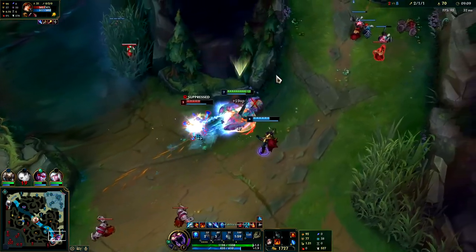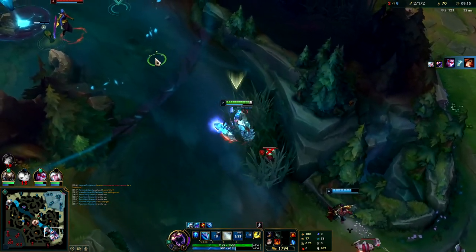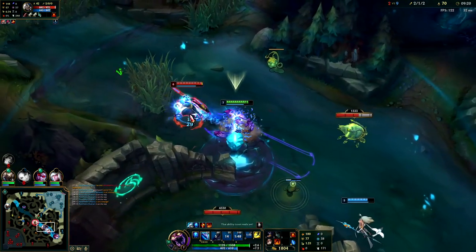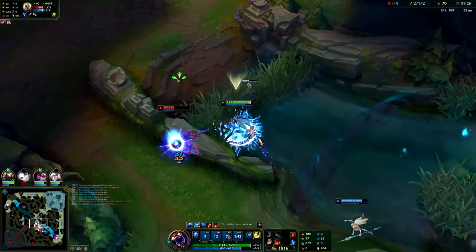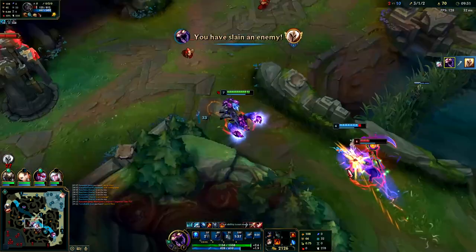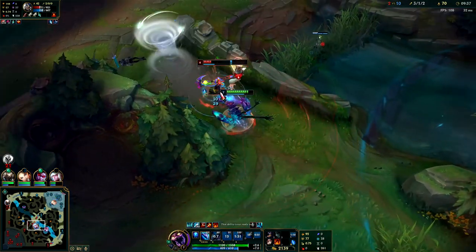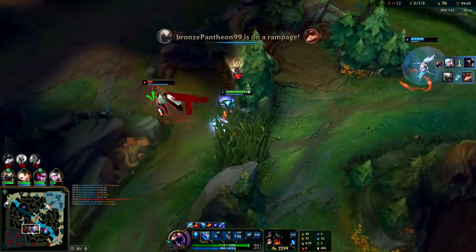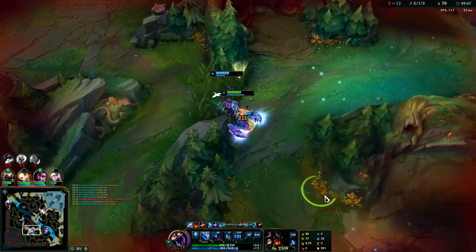I'm gonna Phase Rush her back into my Vayne — that's the power of Phase Rush right there. I can solo this guy. Kale's backing, she's not very healthy. Stun him, hit him with Q. I'm gonna go after her instead. Gotcha! Oh — she had Barrier too. She could have baited me out harder.